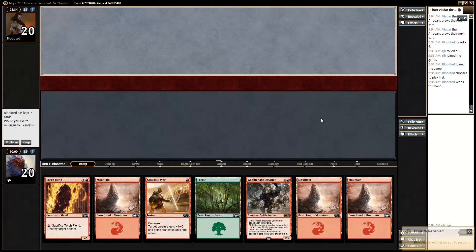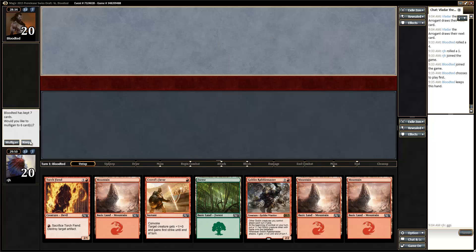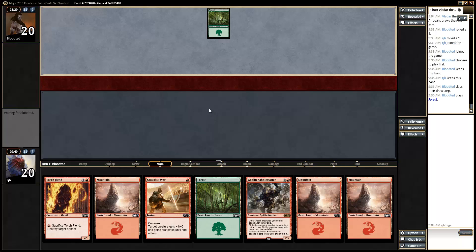Okay, round two here. We are on the draw. I'm going to keep this. We have two of our colors, the Rabble Master, Torch Fiend. This guy could be good, could be not, but on turn three, super fine. We have a nice two, three, and combat trick in order to keep the Rabble Master going. So we'll try to power through this.